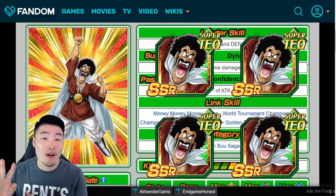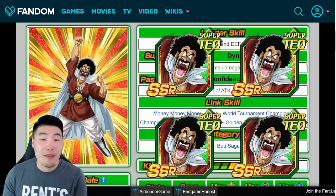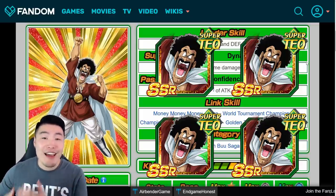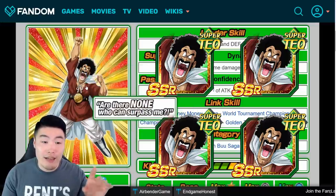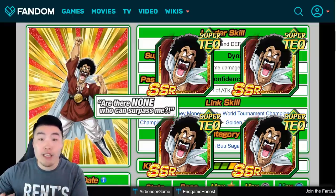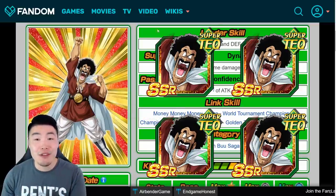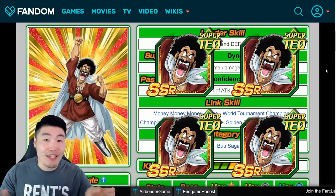That's going to cost 40 more Championship Belt Medals. So at this point you've already spent 60 Championship Belt Medals — that's why I said this is going to be a long process, because you can't get that many every day. If you want to do it the free way, then this is how you've got to do it. So at this point you should have four copies of this SSR Hercule at Super Attack 1. You don't have to raise their Super Attack or give them anything — they just have to be at SSR status — and then you can feed them into the hidden potential paths of your main Hercule.